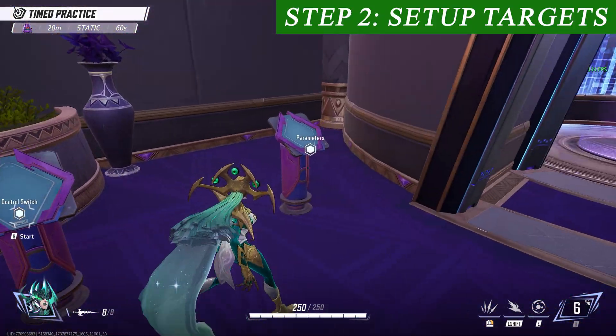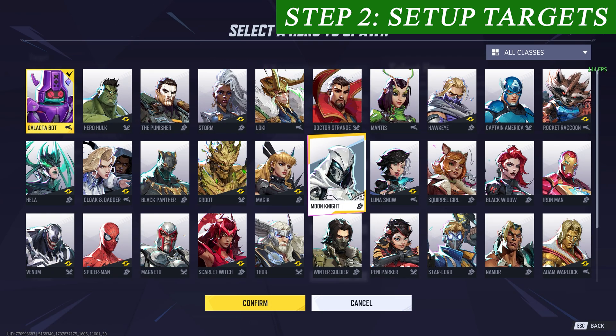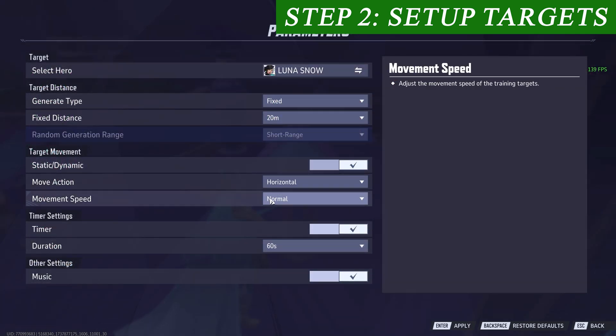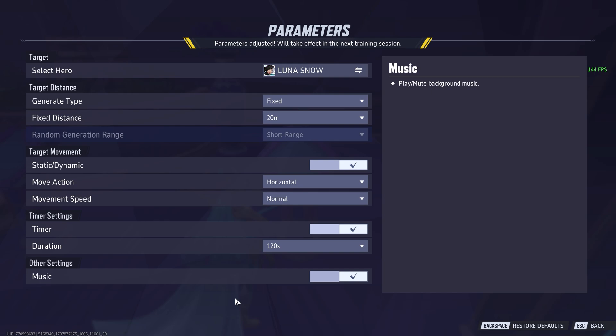Now we'll set up the training range to have an appropriate target. For now we'll do Lunar Snow and we're going to change the movement to dynamic, then set the duration from 60 seconds to 120. You can also play with different things in here for your own preference, like movement speed, the type of character you're shooting such as a flying or ground character, as well as the distance at which they spawn. Have a play around and see what you prefer.